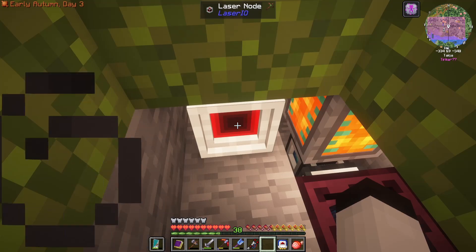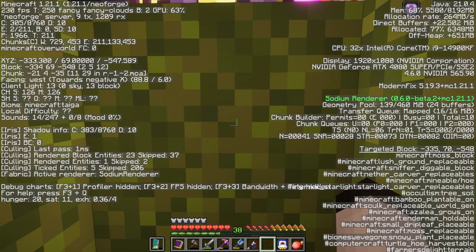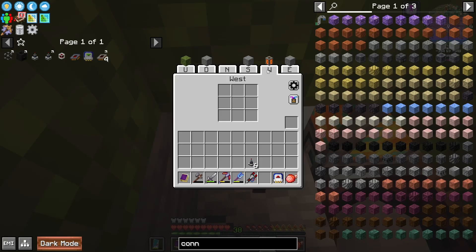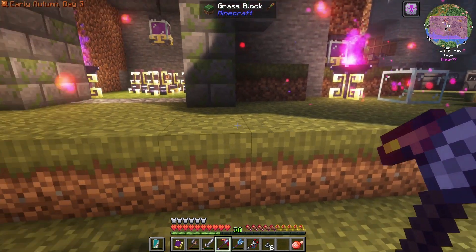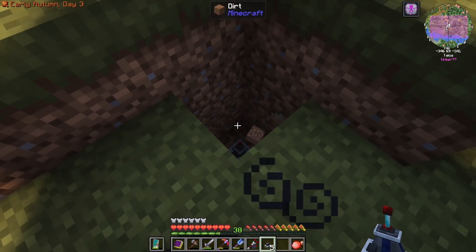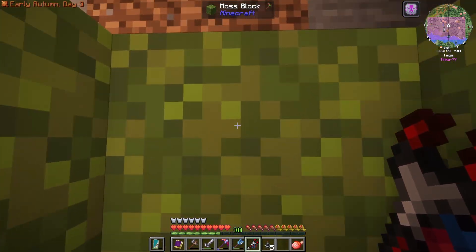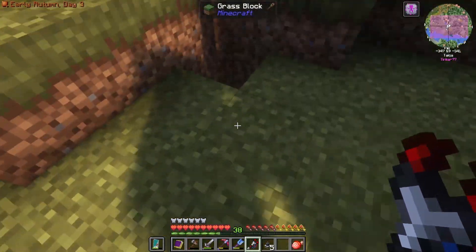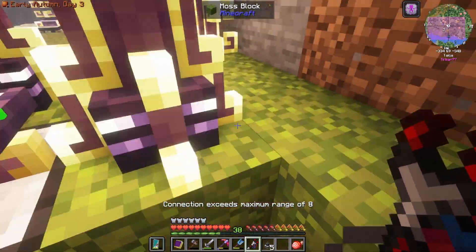We've put the node down right next to the tank with 32 buckets of lava and we're going to put this card in. Now we've got to figure out what direction that is. Let's press F3 — we're facing West. So we want the West side here. It tells you what is in that direction — that's a nice feature. We want the lava and we're going to hit extract. So this should be now extracting lava — you can see the line going across. Now we just have to link up between the two systems. I'm not sure of the range for this, so I'm going to set up a couple of points here and just give it a shot. I'll put one of the laser connectors in a little hole here. Connection exceeds maximum range of 8 — that's what I was afraid of. So I've set up these relays; they have a range of eight blocks.